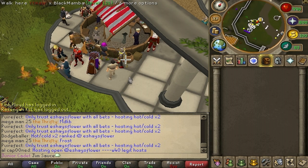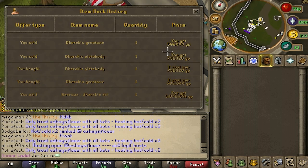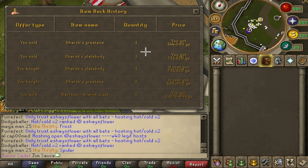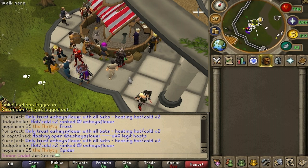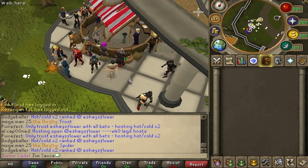That is all you do. I'll show you the history — I sold a Barrows Dharok's set for 3.8 mil. You guys can make 3.3 mil in 10 minutes doing this. This is the third episode in the Money Making Guide Marathon and I hope you guys enjoyed this.